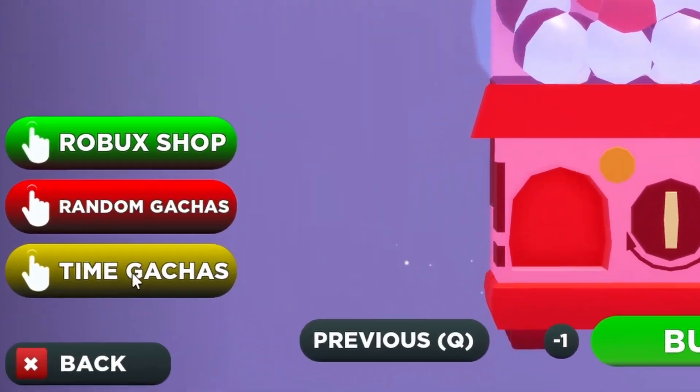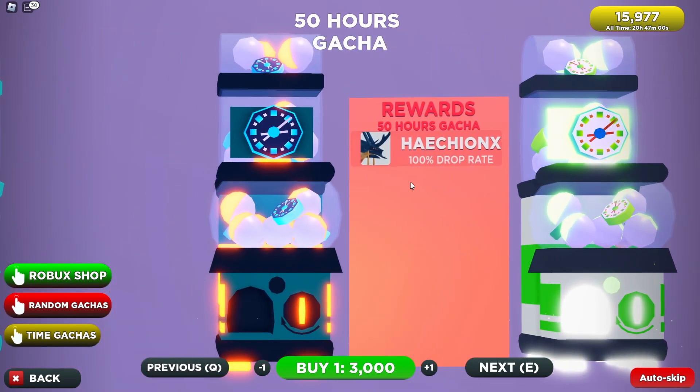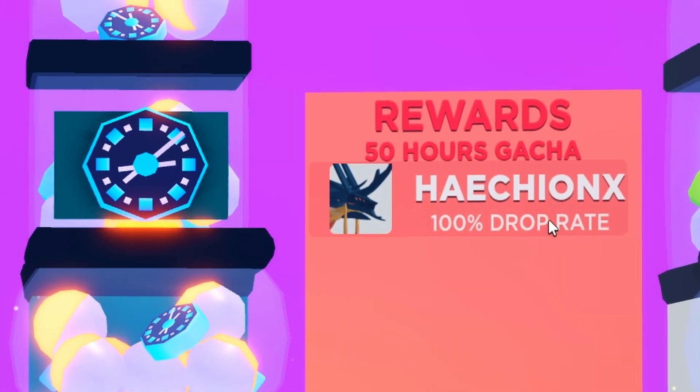For those of you that don't know, you're going to want to select 'Buy Creatures' right here and then make sure you select 'Time Gachas' on the bottom left. And then if you select 'Previous' a few times, you can see we have a brand new 50-hour creature, the H-Yonks.